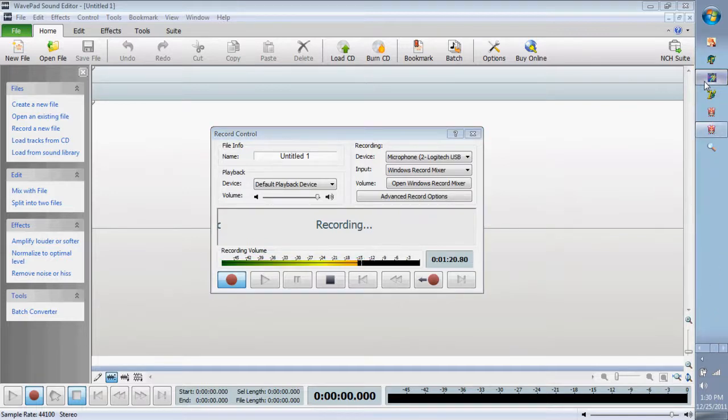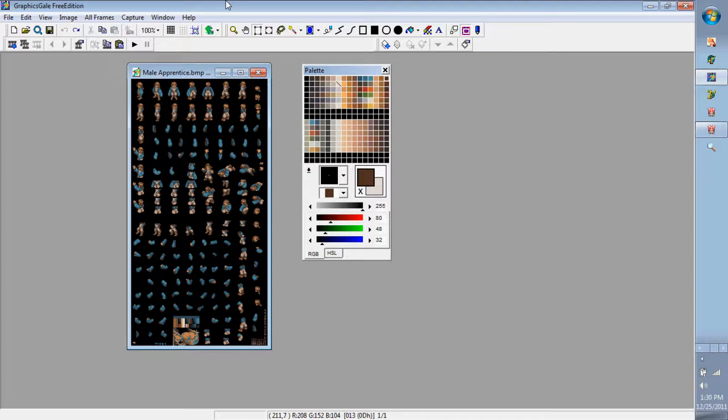You're also going to want to download Graphic Scale free edition — just Google it. If it doesn't work, re-download it. For Mac users if this doesn't work, I advise downloading Wine32 — the virtual PC program that allows you to run Windows programs in a virtual manner.